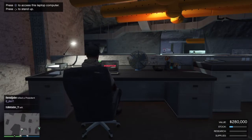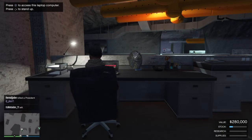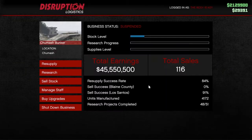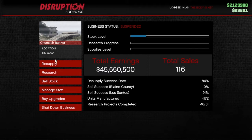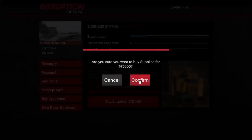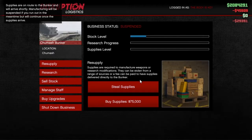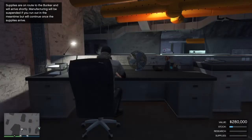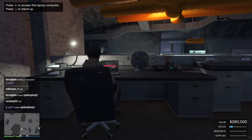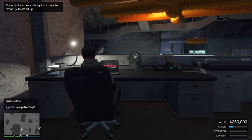It takes about two hours and 40 minutes every single time you purchase supplies for the stock to go down. Right now my supply level is empty, so I'm just gonna buy supplies — spend $75 grand. I do have the money, perfect. That's going to be delivered within about two minutes and the supply level is going to be completely full. Then after two hours and some change, it's going to be I believe $500k, if not $400,000.